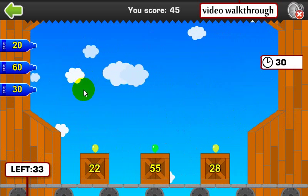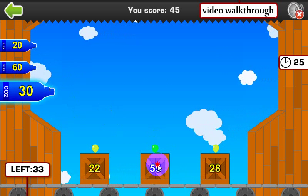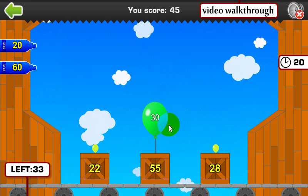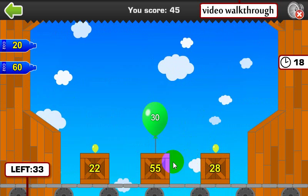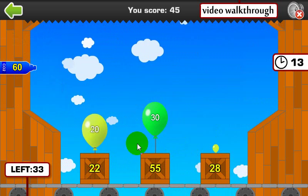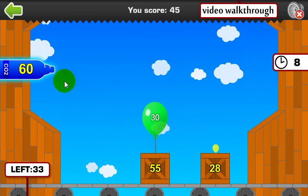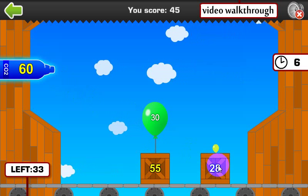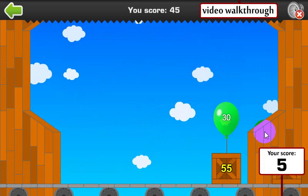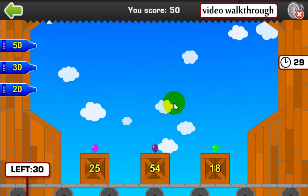I'll show you what happens when you get one wrong. 55 rounds to 60, but let's go ahead and click 30. It looks like it's gone — nope, it can't do it. Now 28 rounds to 30, but we've already used that one. So 22 rounds to 20, let's go ahead and get that on its way — that's a good one. We really can't use this to fill up the correct balloon because it's already been filled up. It doesn't work, of course. You do get a little bit of score, but you don't get full credit for all three crates being delivered.